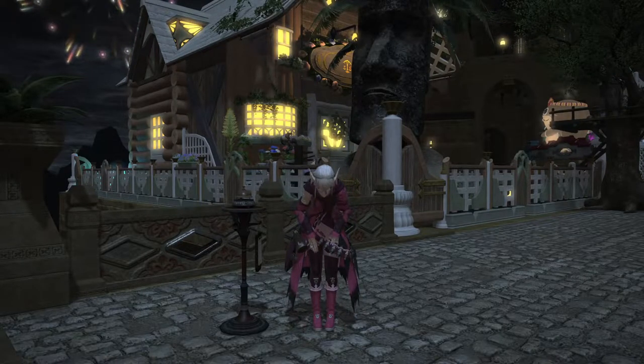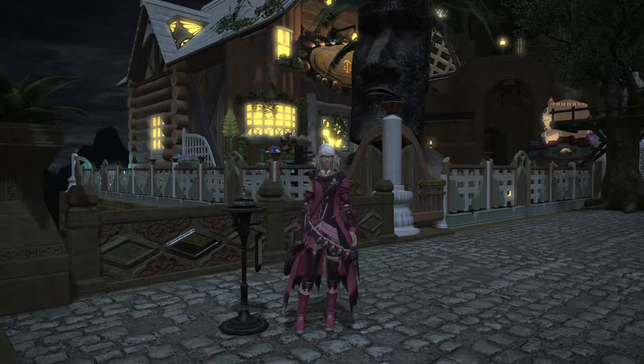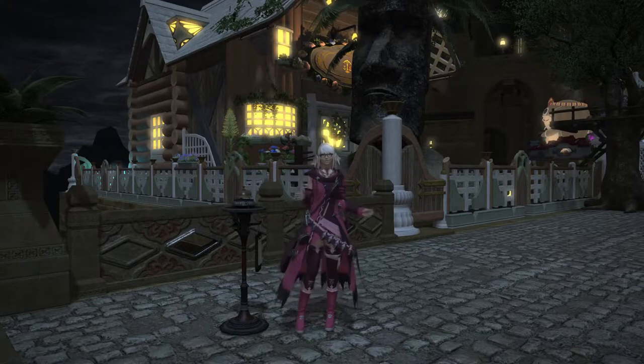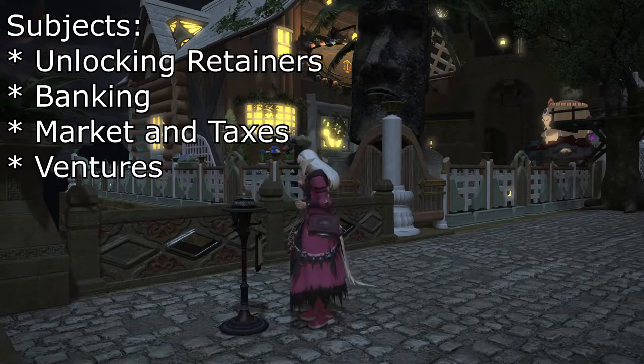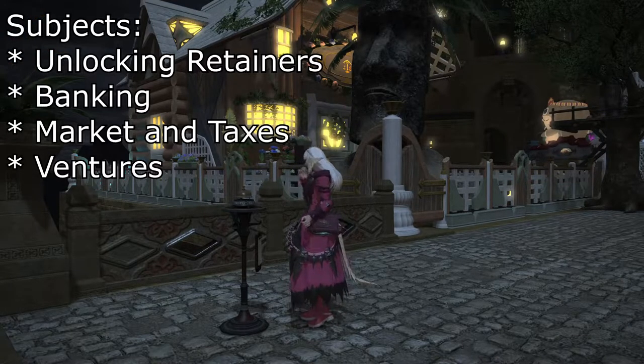The most important part of Gil-making: retainers. In this guide, we will talk about everything relevant to retainers, from how to unlock them, what they can do for you, as well as more specifically, ventures and taxes.